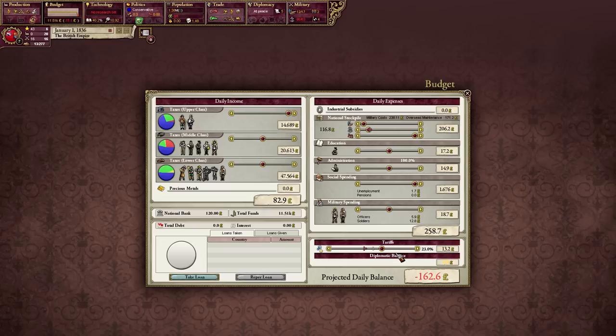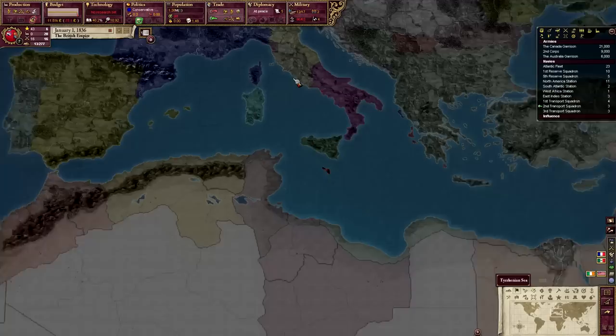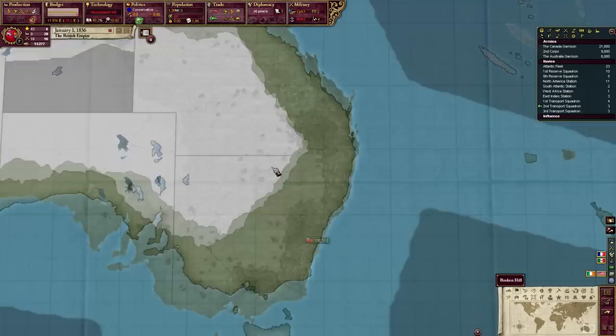Let's just crank these taxes up a little bit, and these tariffs. Wow, we make basically no money. Why do I have overseas penalty on my currency — on my troops? I have 6 troops in Australia.